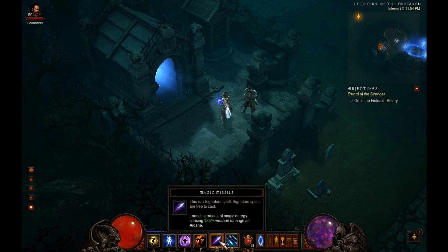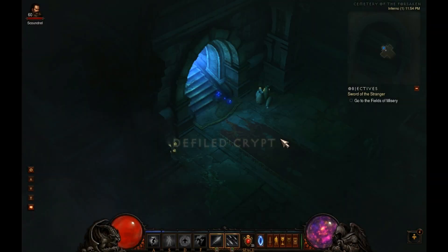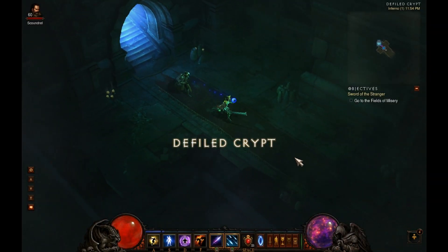Hey guys, it's SithLore. I wanted to talk about the Magic Missile skill, which is the very first skill that you get in the game. It's a primary skill, and primary skills don't cost any arcane power or any resources to cast. It is a single target skill, just as the name implies — it shoots a missile.